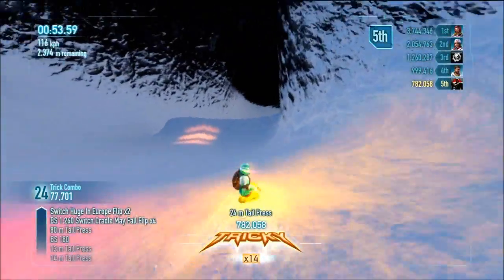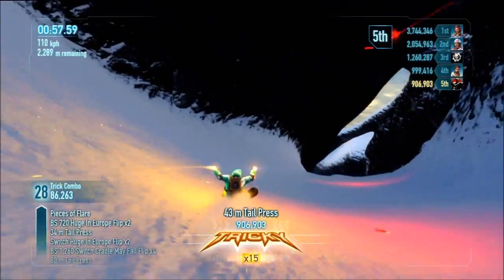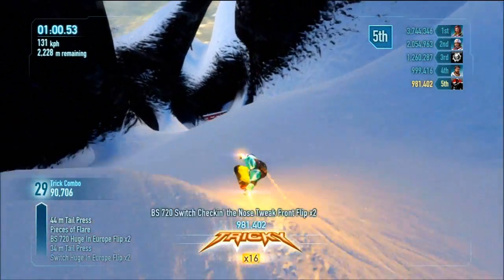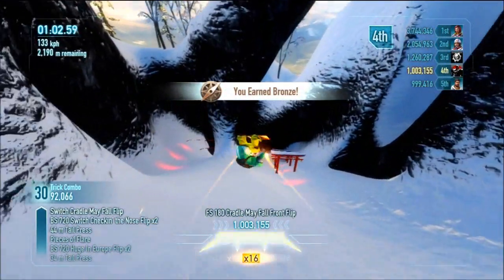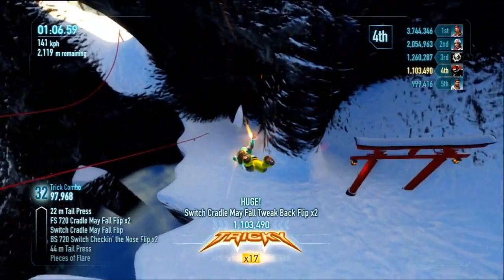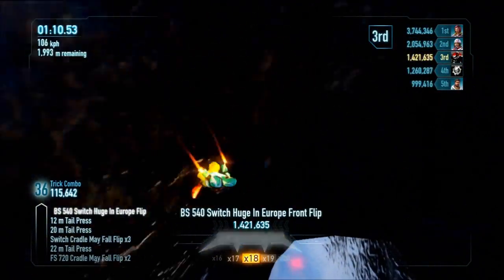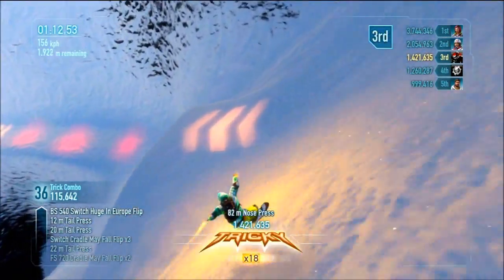I think this might have been my first go on this though, actually, but it's just worth it to see a good score. I got the top score on my forensics anyway for doing this run. It's just a case of tricking as often as you possibly can, because there's not many ramps. Tricking off the walls is always a good thing. Mind that huge hole on the left there. Stick to rails if you're going to go off the edge.